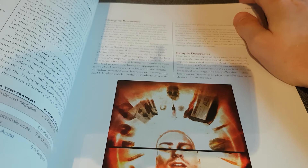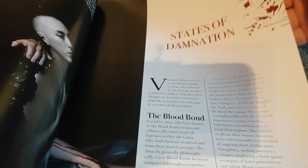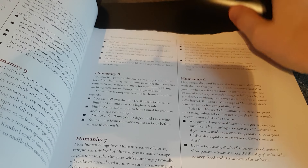Hunger and feeding — this is the Gifts of the Blood section. I'm just starting to flick ahead now. States of Damnation, the Blood Bond — the ways vampires control each other.